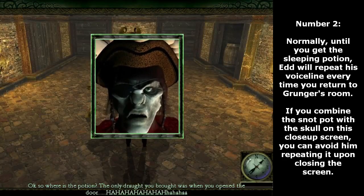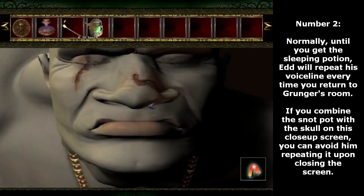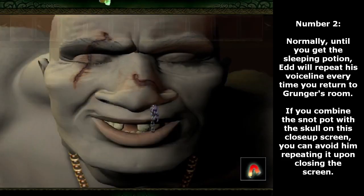Number 2. Normally, until you get the sleeping potion, Ed will repeat his voice line every time you return to Grunger's room. If you combine the snotpot with the skull on this closeup screen, you can avoid him repeating it upon closing the screen.